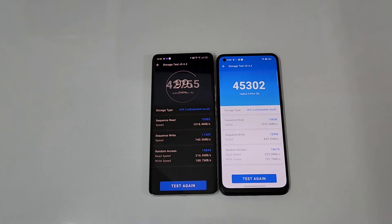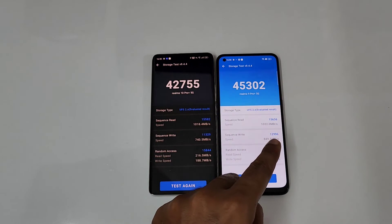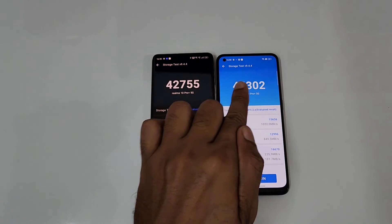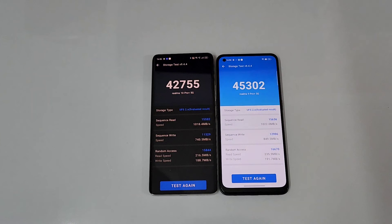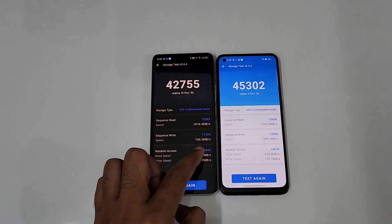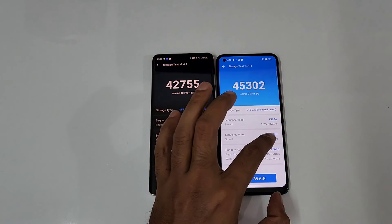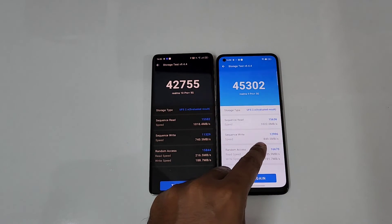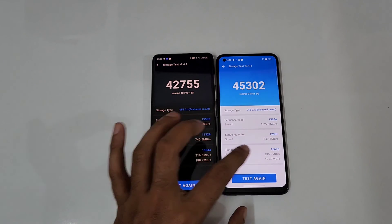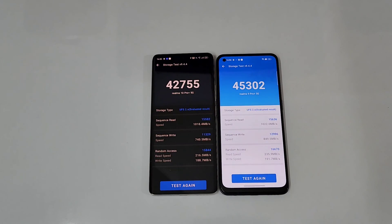Now let's check the storage test. The speed is almost close, but the Realme 9 Pro Plus got surprisingly higher scores — 45,000 versus 42,000. The major leap is in sequential speed: 11K versus 12K, slightly higher on the Realme 9 Pro Plus. Random access is 15K versus 16K, which is why the overall storage score is higher on the Realme 9 Pro Plus.